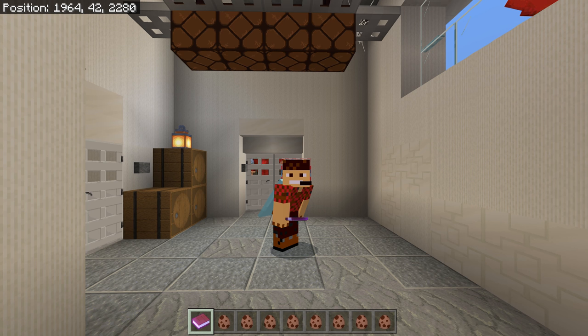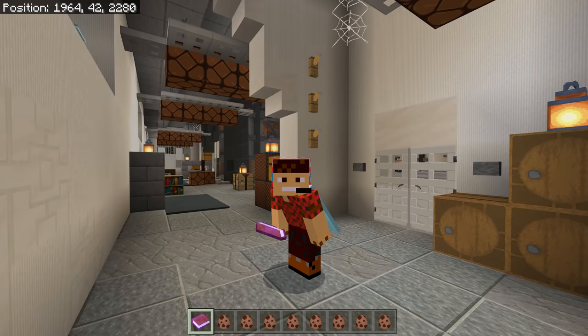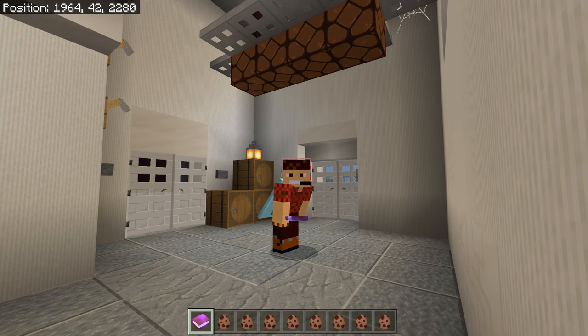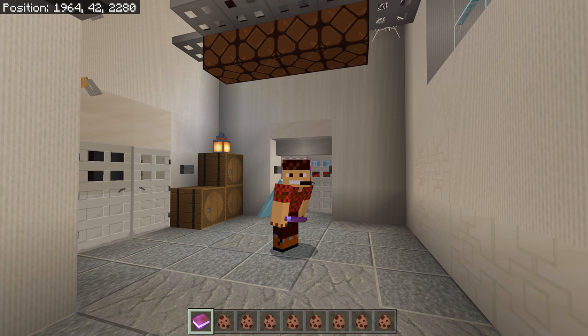Hello everybody, Smith here, welcome to another dinosaur add-on review. This one is from the marketplace — I don't usually do many marketplace reviews, but a few of you suggested I try Dinosaurs by Fall Studios because it's dead cheap: 79p or 79 cents. I thought I'd give it a go since it has quite a few dinosaurs.